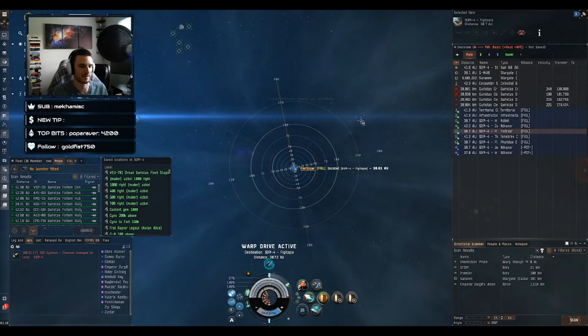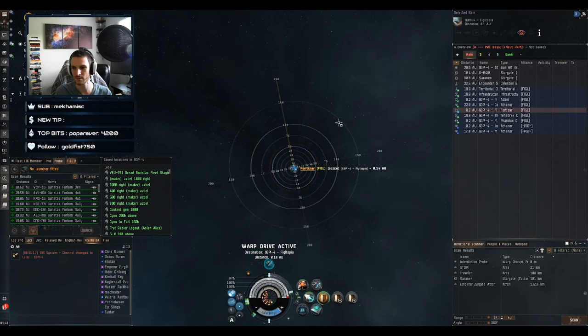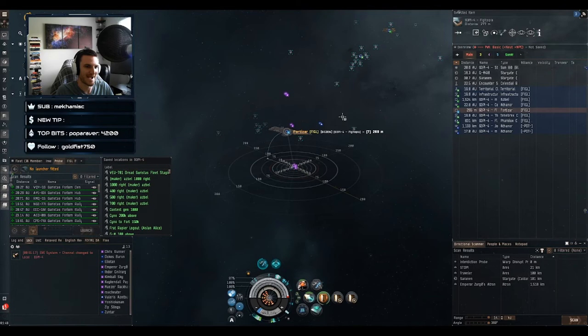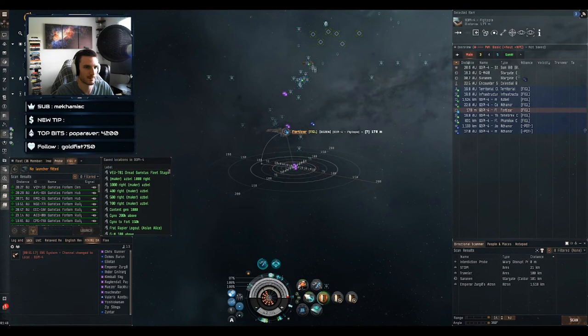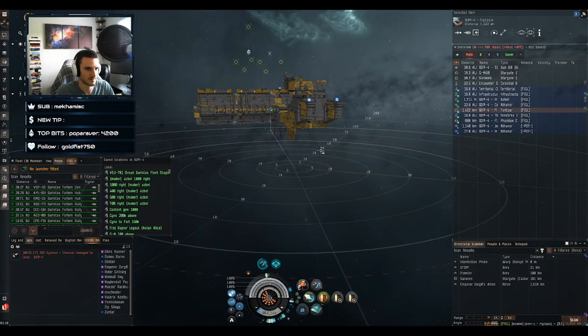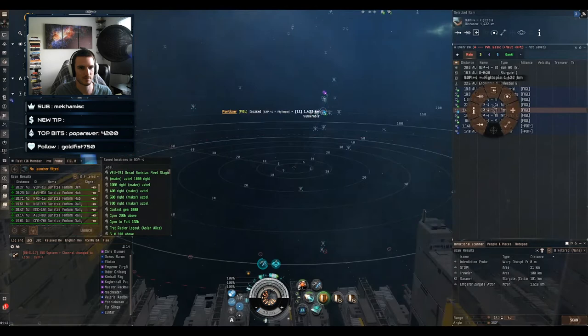That was a catch bubble — now we're going to do a drag bubble, and you'll see slightly different behavior. A catch bubble stops you from making it all the way to the location you're trying to go. A drag bubble will actually drag you past the location you're trying to go. Everyone go ahead and dock in the fort. This would be a great job for the HIC, so let me grab the HIC.